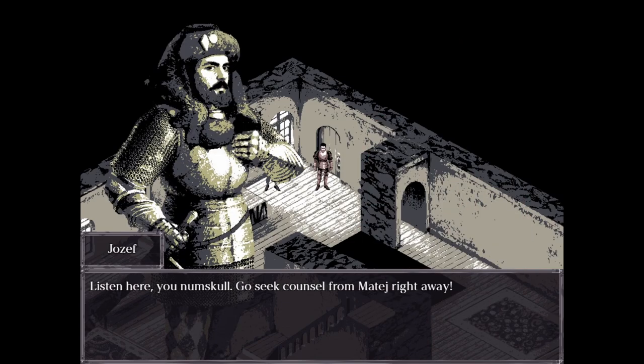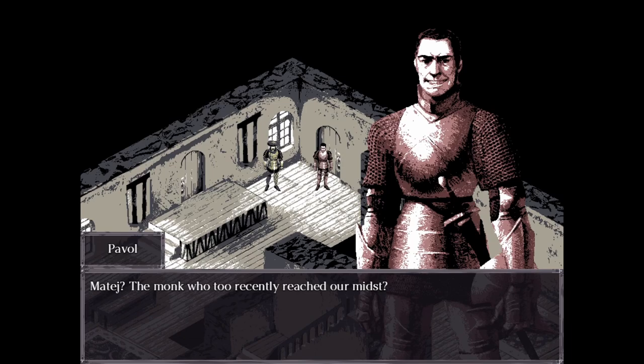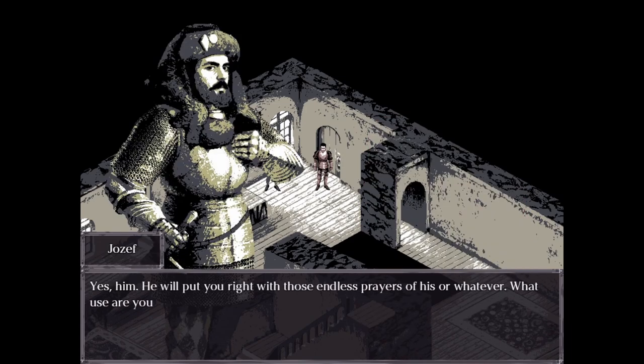"Listen here, you numbskull. Go seek counsel from Matei — the monk who recently reached our midst? Yes, him. He will put you right with those endless prayers of his. What are you to me in such a wretched state? If not even holy water can aid you, I am at my wits' end." Your voice with it — I feel like you could be an amazing DM.